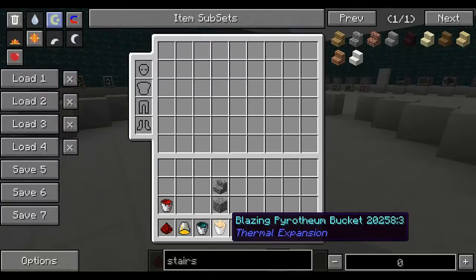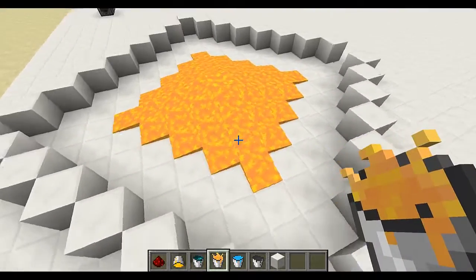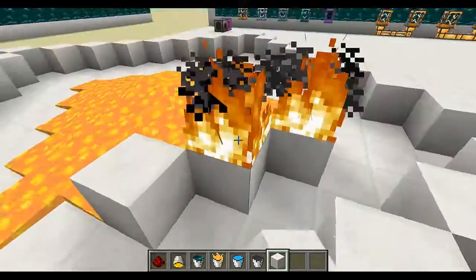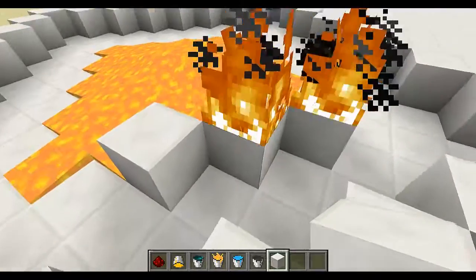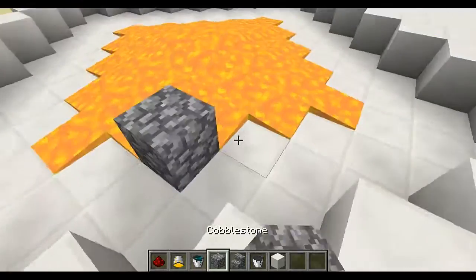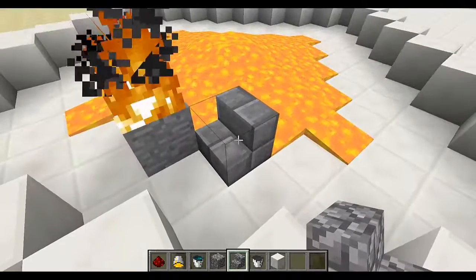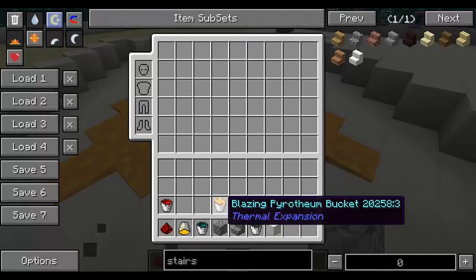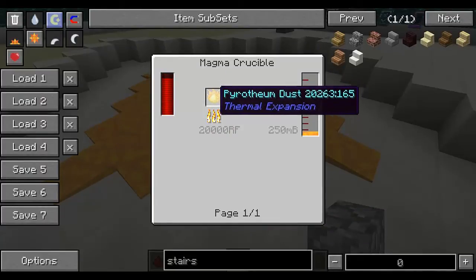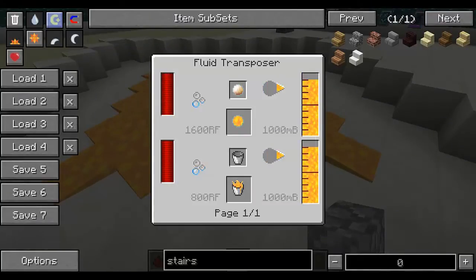Next we've got blazing pyrotheum. This is basically super lava — whatever you put next to it will be set on fire after a little bit, just like that. It will also smelt things like cobblestone or cobblestone stairs, automatically turning them into stone or stone brick stairs. Blazing pyrotheum is made by putting pyrotheum dust in a magma crucible, and there's a crafting recipe for pyrotheum dust. You can also use the liquid to make some of the recipes in the mod.